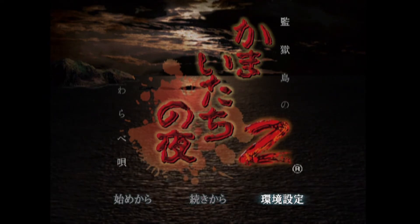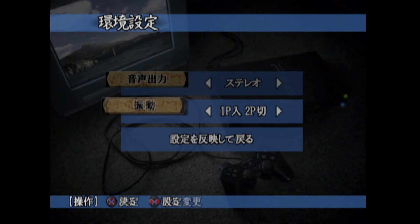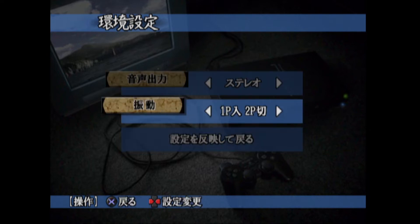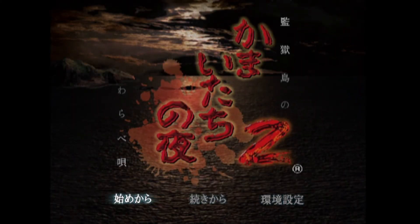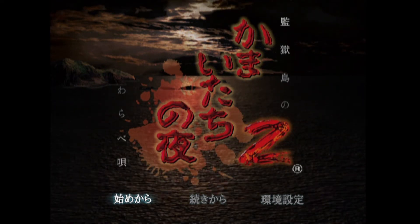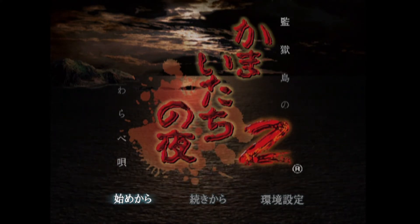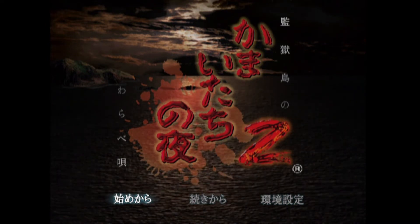I'm just going to go to the settings first, just to see what we have. There's not much - just stereo output and vibration. I'll have the vibration set on. Interestingly, you can't even change how fast the text appears. Also, you might notice there's no bonus menu that tells you backgrounds of the characters, which was one of the nice features we had for Kamaitachi no Yoru 1. Maybe they don't want to give away too much.